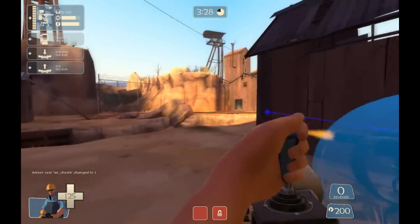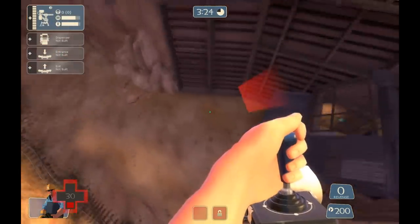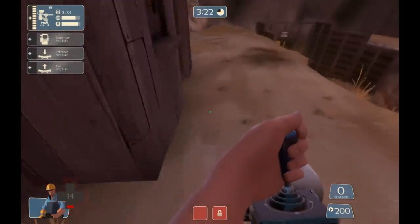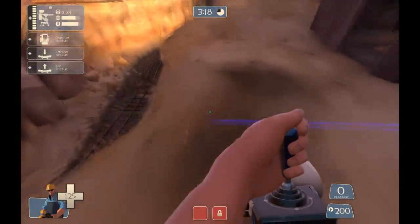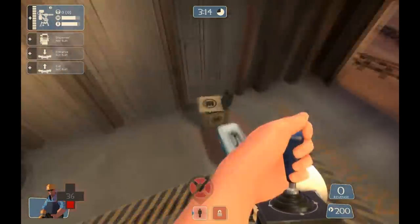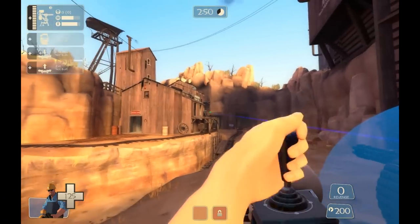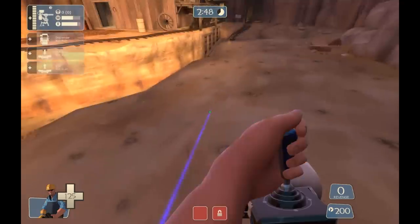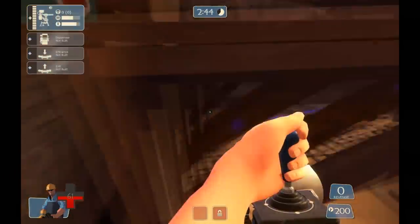Not only is it a good ambush spot, it's also a good jump engineering spot. I miss it the first time, but I nail it the second time and easily get to their first point, ready to ambush. You're also able to take out enemy sentries if you have enough time and they don't notice you. Once you capture the first point and you're pushing the enemy team back, you move your sentry slightly out into the open and then you can sentry jump up to this spot — a lot quicker than walking.